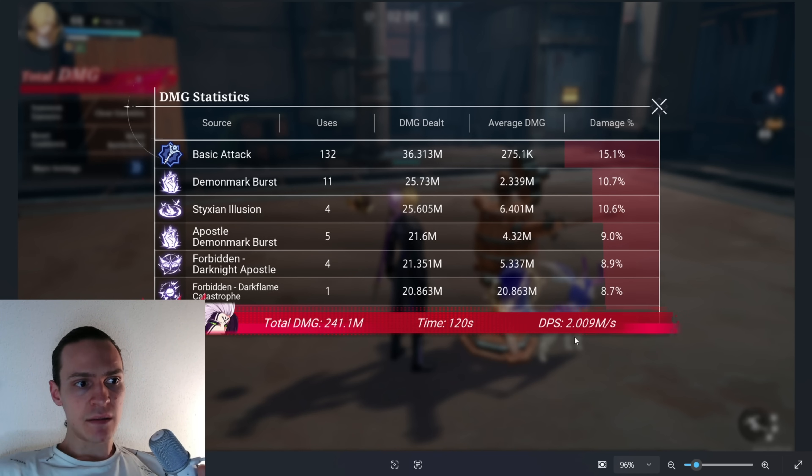A fairly decent result, not the best, and I'll explain what the trick is because the difference has quite a huge impact on overall performance. The most amount of damage I received from my warlock class was from basic attacks — I have a full class set specifically for warlock. The second skill providing the most damage was Demon Mark Burst. I invested the most skill points into this one skill because by my tests it provides quite a decent amount of damage and it's really worth it.